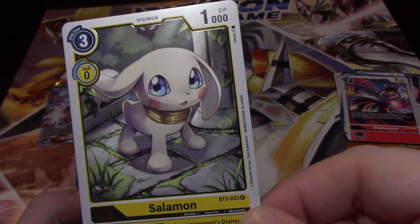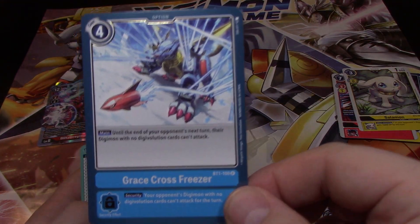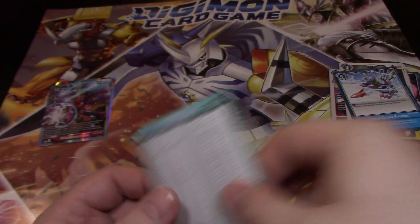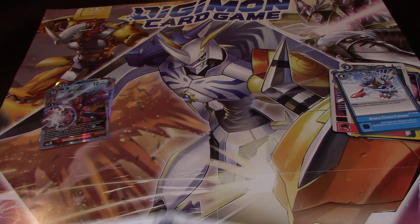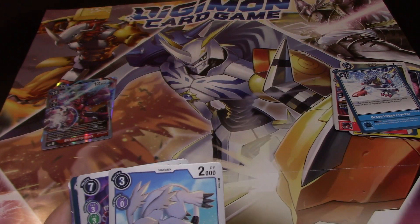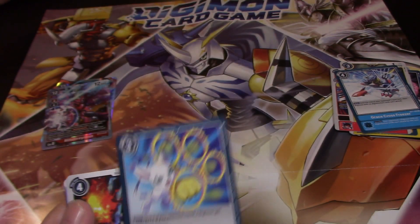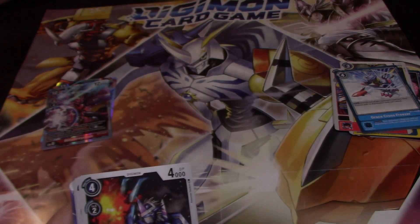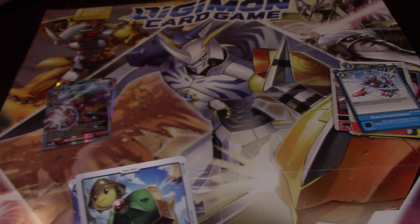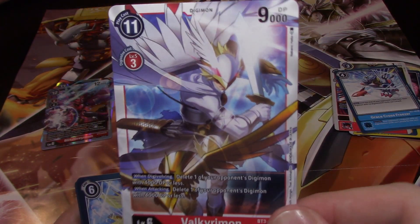Salamon — huge. Grace Cross Freezer, Grace Cross Freezer. Dharamon, Sabermon, Yazimon, Arukenimon, Lightning Paw, Tylomon, Aquilamon, Kakimon, Valkyrimon — full art.